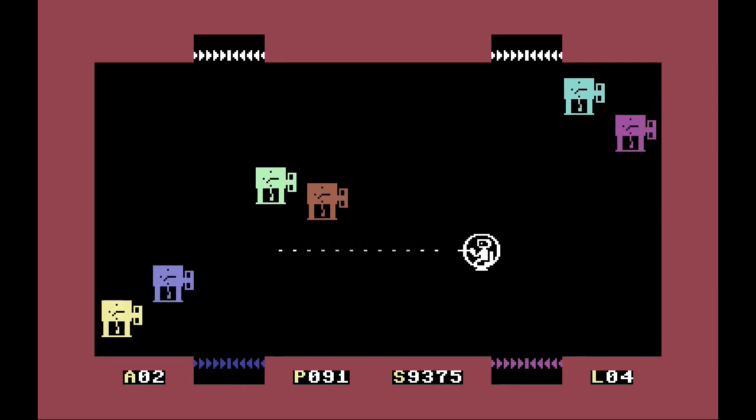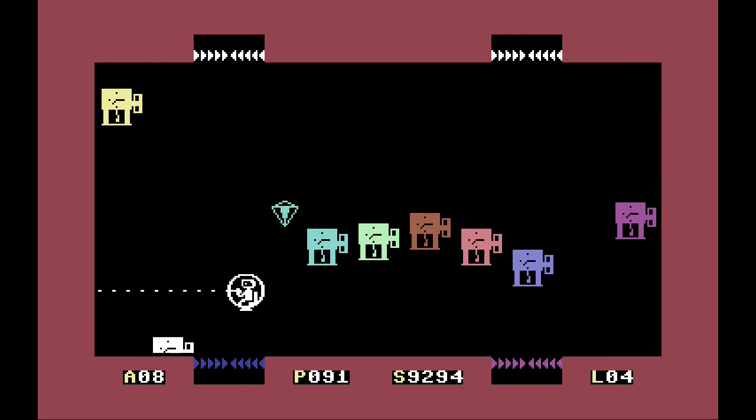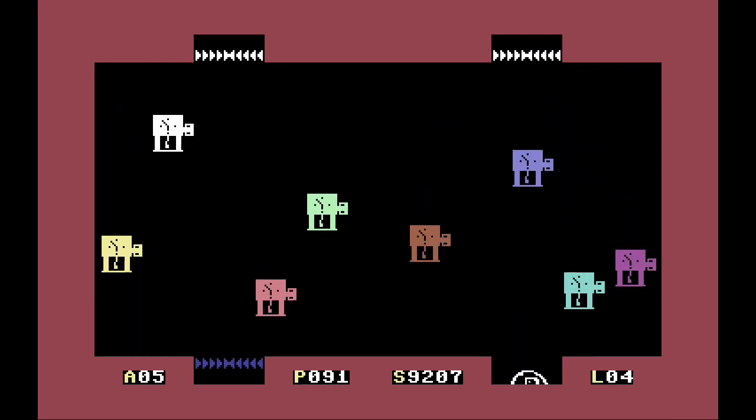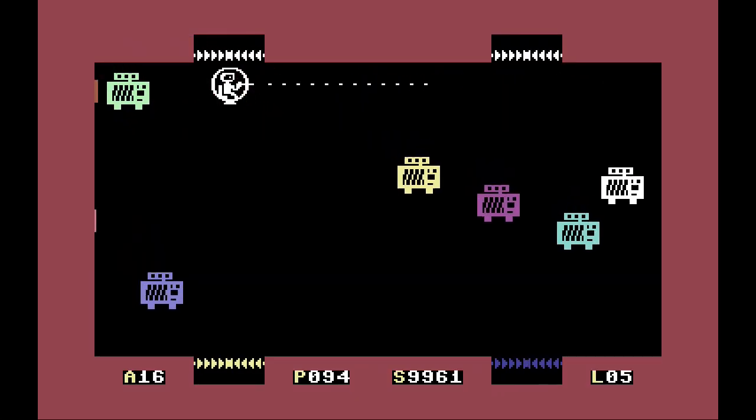Over that one. There we go — drop it in there. Still got 91 energy. See if we can open this last door. Let's go — and we're out. Wow. Level five.